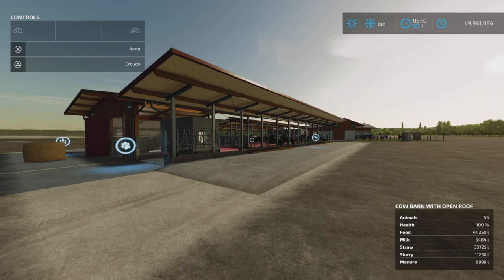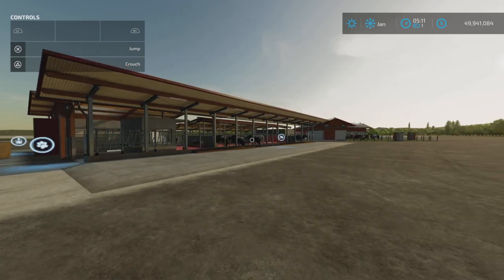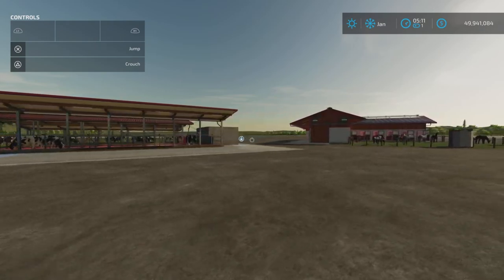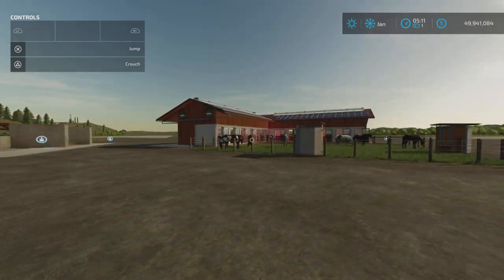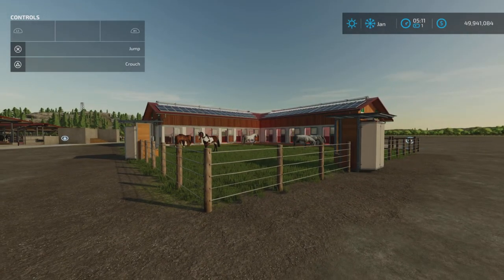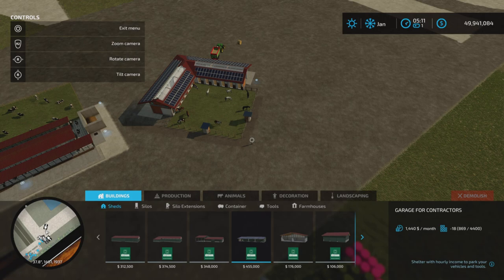The new farm guy here with a new mod test for Tuesday, November 15th. This has been released by Giants today — the Hormon Barn Set. It's a pack of two barns: a cow barn and a horse barn. I'm here on the Rock Crawl map because it's nice and flat with a big placeable area, and I'm on PC, but this is available for all platforms.